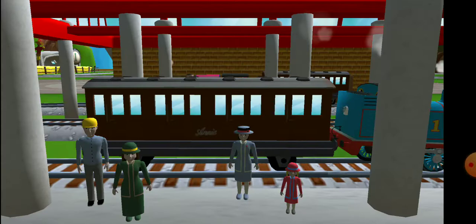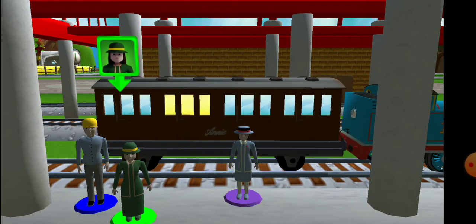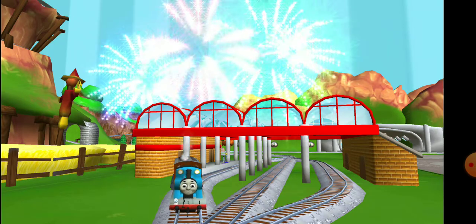Help the passengers get into the carriage. Drag each of them to the — good job! Trembling tracks! You helped your engine be really useful.